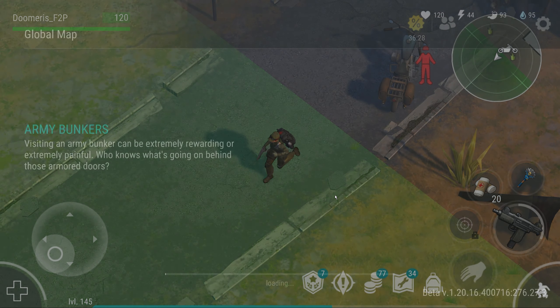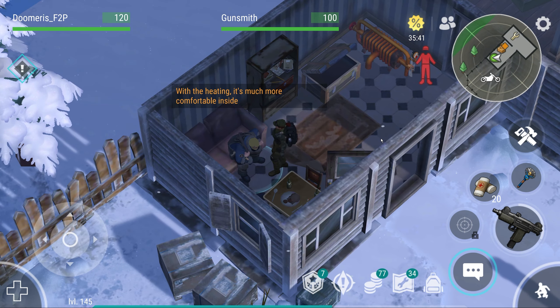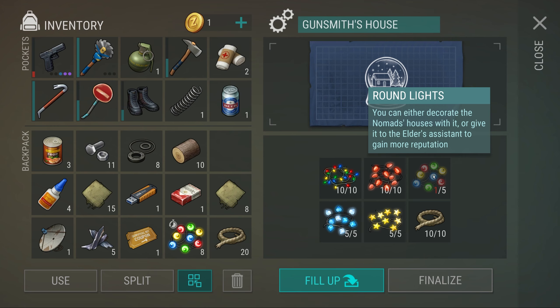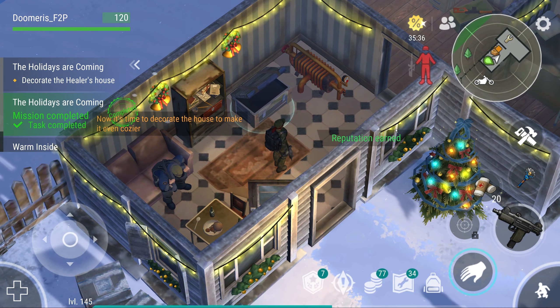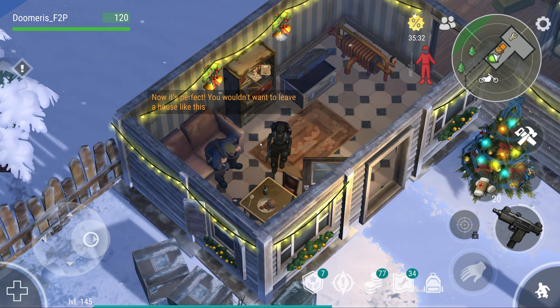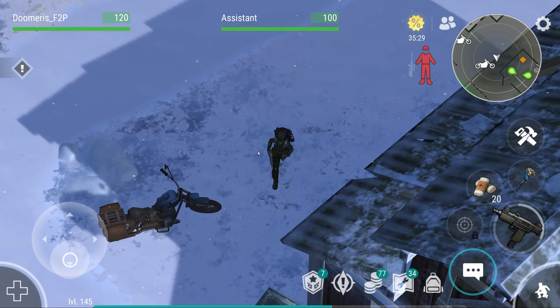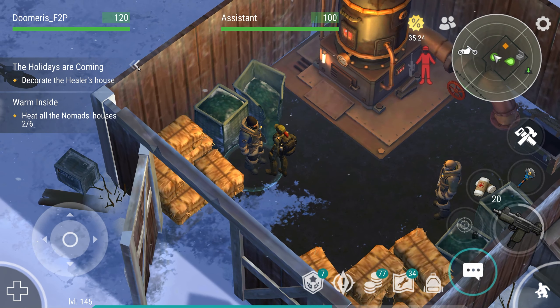You will have to decorate literally six houses. We already decorated one house, so five left to go. The extra lights you have, you can put them inside here. The healer's house is going to require 10 round lights pretty much, so you're going to get that. The rest we're going to finish in the next video.